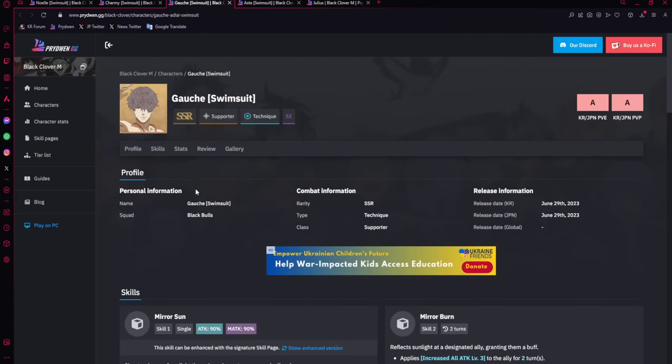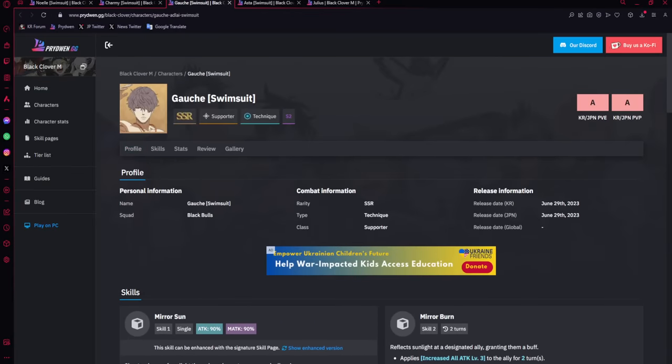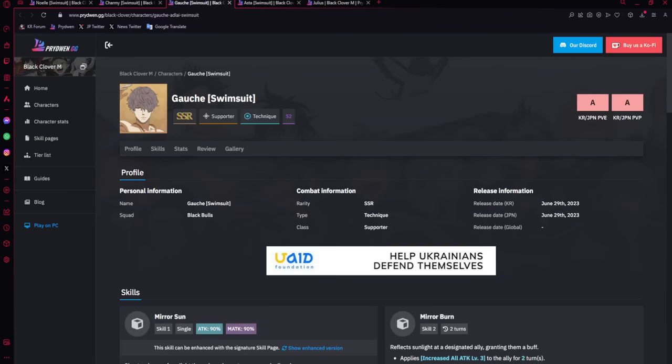Ghosh is a single-target supporter who helps with nuking. If you need someone for an all-attack buff, he is a very good option — but at some point in Season 2 or 3, there is Gifso, an SR unit who functions very similarly to Ghosh but may technically give more damage buffs. Gifso is an SR old man who gives increased damage and increased all-attack. We have no idea when he's coming to Global. So it's really up to you whether to go for Ghosh or wait.